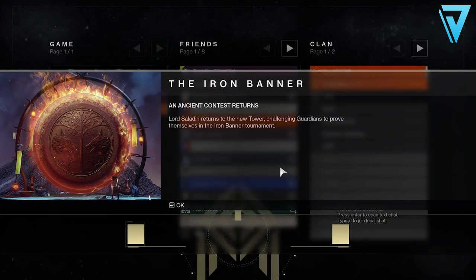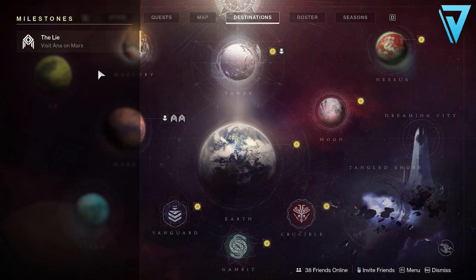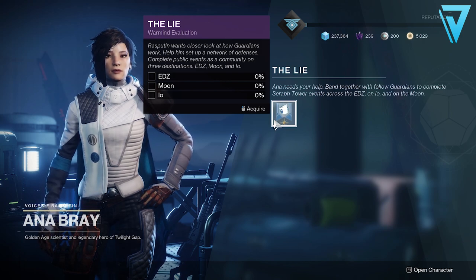Upon today's daily reset we got the first step of the Felwinter's Lie quest. This came in the form of an in-game notification informing us that we need to go visit Ana Bray over on Mars. And once arriving, we find out that Rasputin wants a close look at how Guardians work and to help him set up a network of defences.